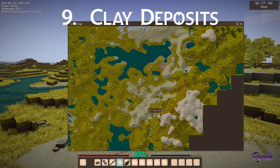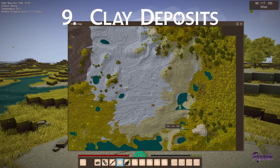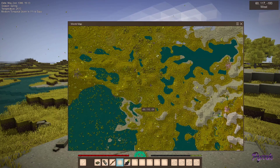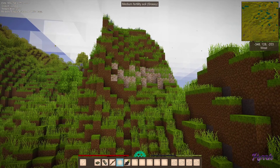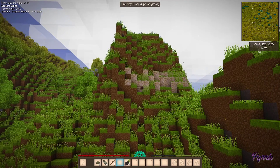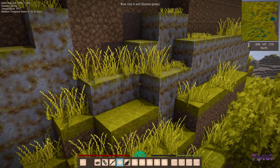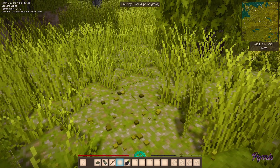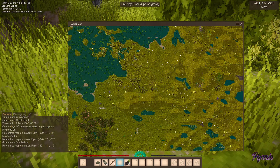Clay deposits are also nice to find. Many times you'll find them as slightly discolored areas on the map. This is not a deal breaker because you will find clay as you explore, but it's something I consider very important in a brand new world. There is fire clay and blue clay. In this type of biome, it's not showing up very clearly on the map as a discolored area.